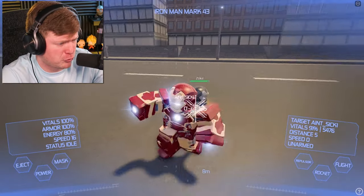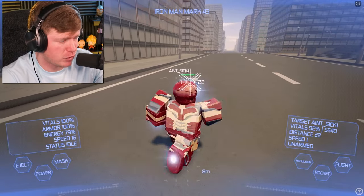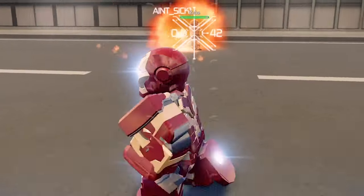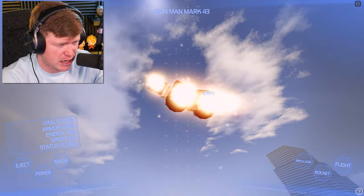He doesn't seem like he wants to fight. How do you do the other guns, like the rocket? There was the rocket. We've got the repulsor beams and the rocket, but I can only use it once it seems. Maybe this suit is the one that can go all the way up into space. We need to figure it out immediately.